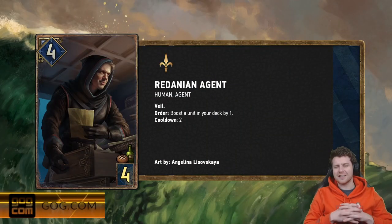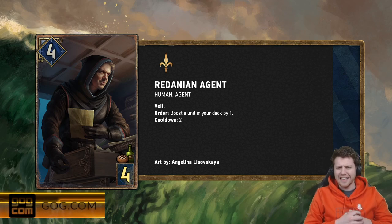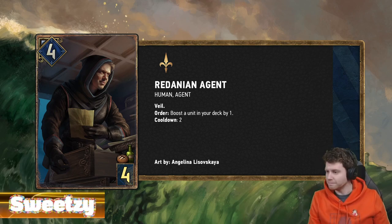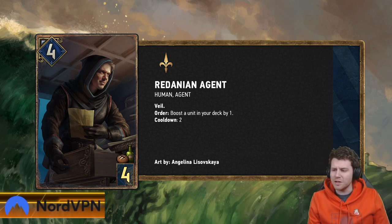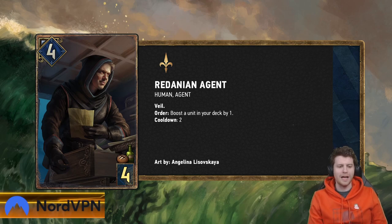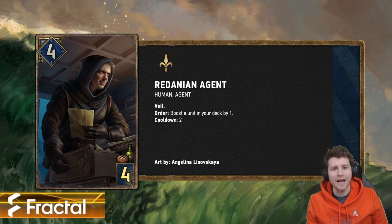Here is our first card: the Redanian Agent. You're going to be looking at this card and thinking, wait a minute — isn't that Dandelion for four provisions? A slightly worse version? Well, yeah, it is. It's a discounted Yaskier. Four power for four provisions. Redanian Agent is a human, veiled card. Order: boost a unit in your deck by one, cooldown two.